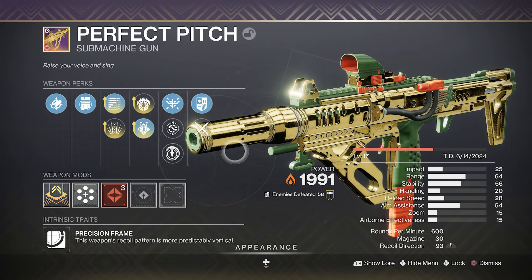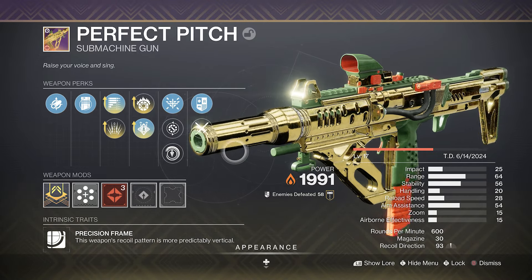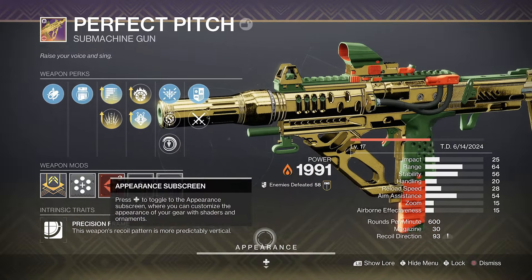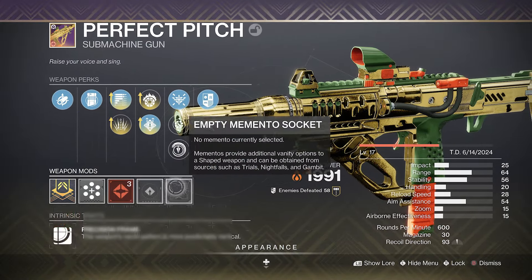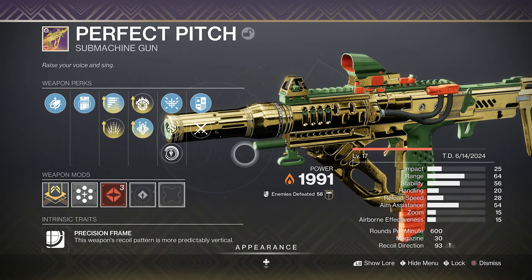This is a 600 RPM SMG, so it's going to be pretty stable. It's got 64 range, 54 stability, so it should feel pretty good. We also have 30 in the mag with a backup mag, but I think for now that's going to be what we run.